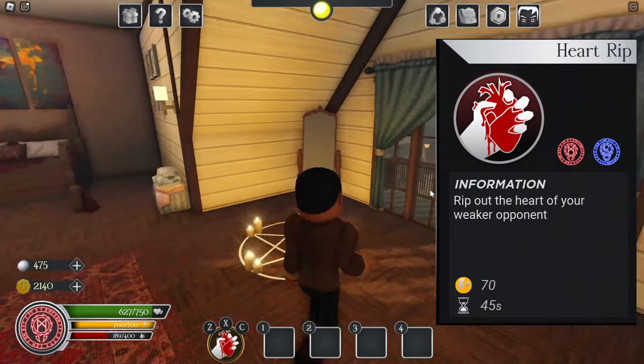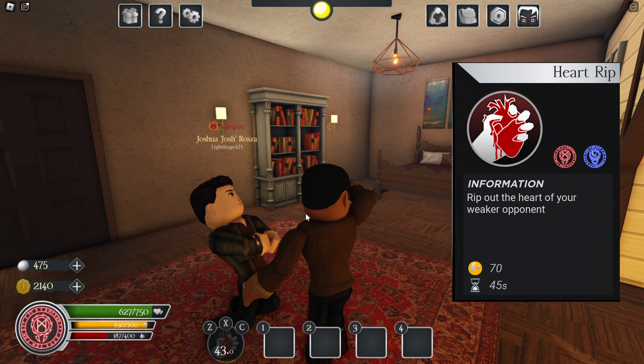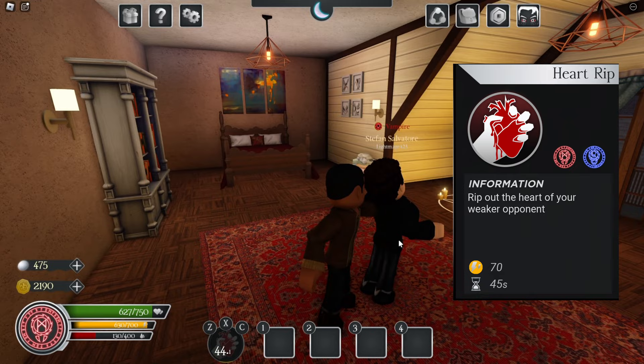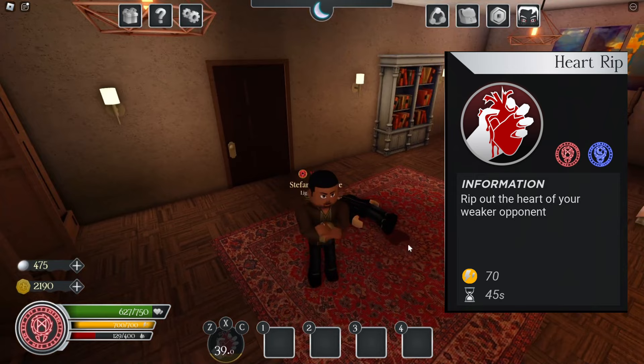Now we have heart rip in Hope Mickelson's room. Firstly, from the front, you just grab in, steal the heart, and they fall over. But just like neck snap, you can rip the heart out from the back — and this is heart rip from the back. Pretty cool — you surprise them. And of course, you have the blood pile on the floor.